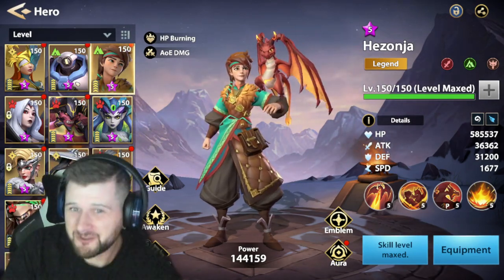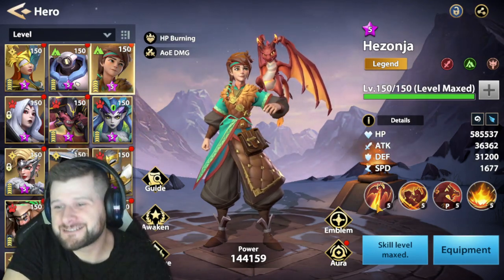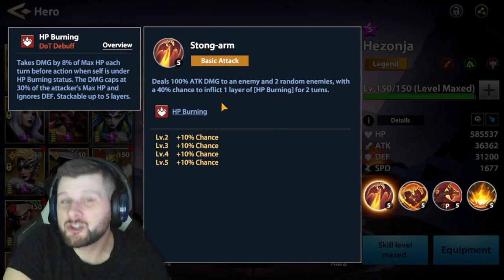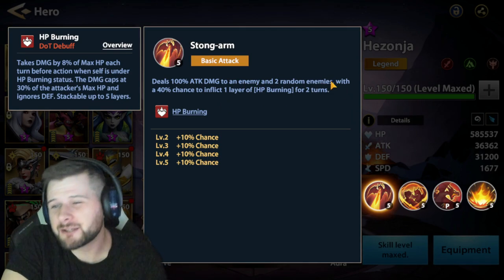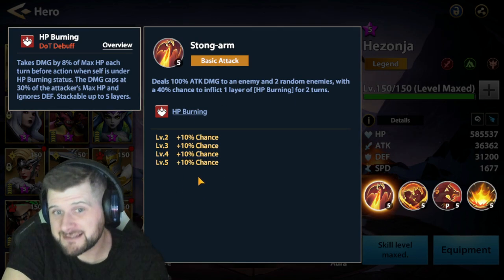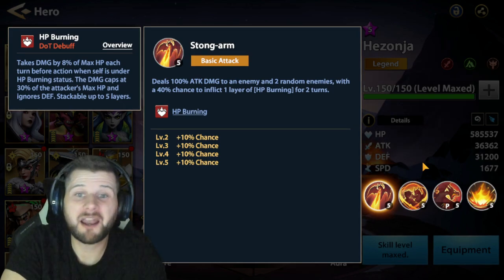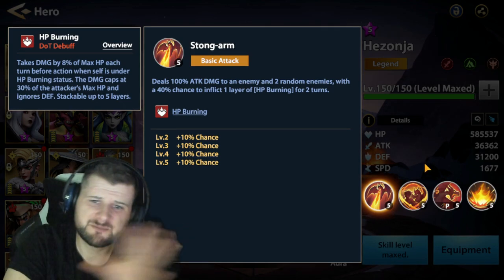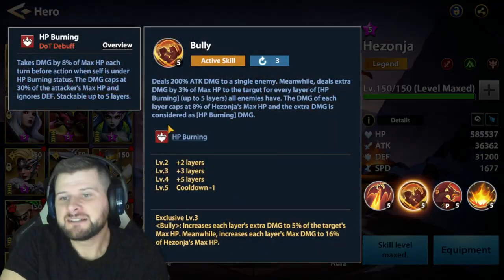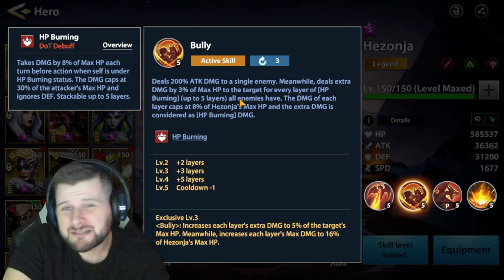Before we get into the video, do click like, subscribe, and comment below to help the channel grow. First off we're going to start on his skills. His basic attack deals 100 attack damage to an enemy and two random enemies, with a 40% chance to inflict one layer of health burning for two turns, increasing up to 80%.